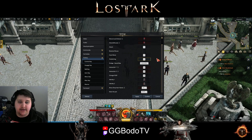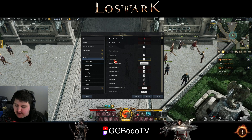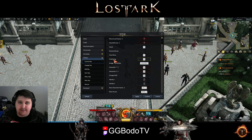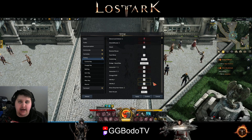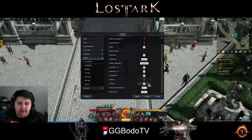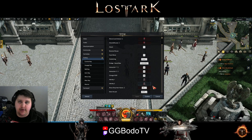The hotkeys I recommend changing are the awakening skill — get it off your bottom row and make it easier by putting it somewhere more convenient. I put it on caps lock because it's just to the left of my bottom row of abilities, so I just use my pinky. For your identity skills, by default it's Z and X. To avoid jumping down, I bind these to my mouse — thumb one and thumb two — and then boom, I'm ready to go.